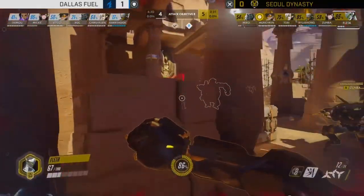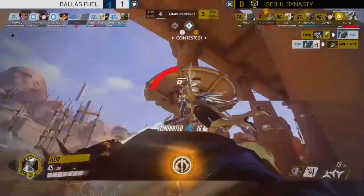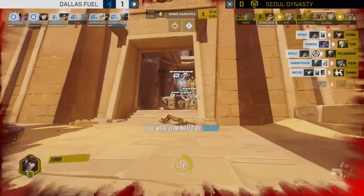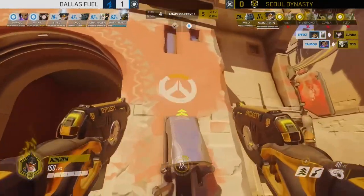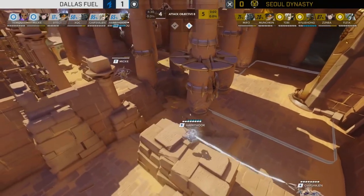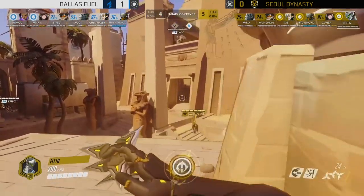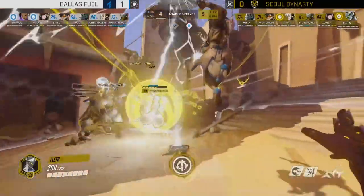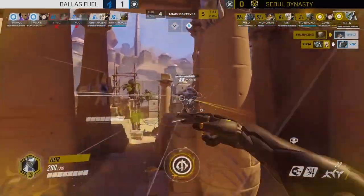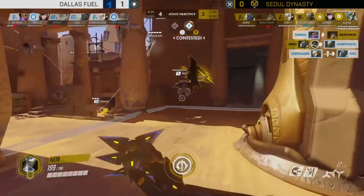They want to build this EMP quickly — it's going to make a huge difference. Soul gets a bit slowed down, does get a good poke onto xQc, but xQc retaliates before going down. Harry Hook has been doing an extremely good job on the Zenyatta, already built up almost two-thirds of his ultimate from that one fight — that's going to pay dividends. Meanwhile Chips Hyun is sitting pretty, but Soul Dynasty have a lot of resources: Flader has Dragon Blade, Tobi and Ryujehong have support ultimates. Dallas have the EMP in their back pocket.